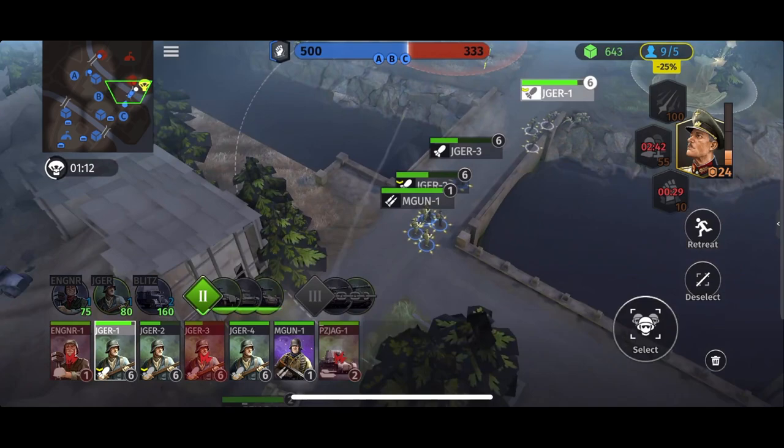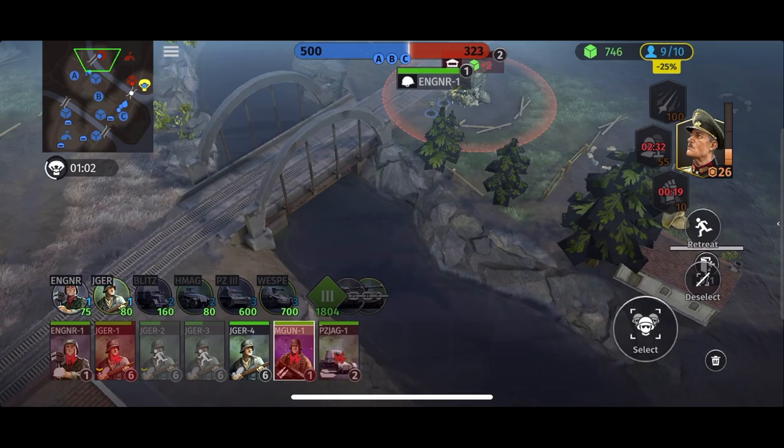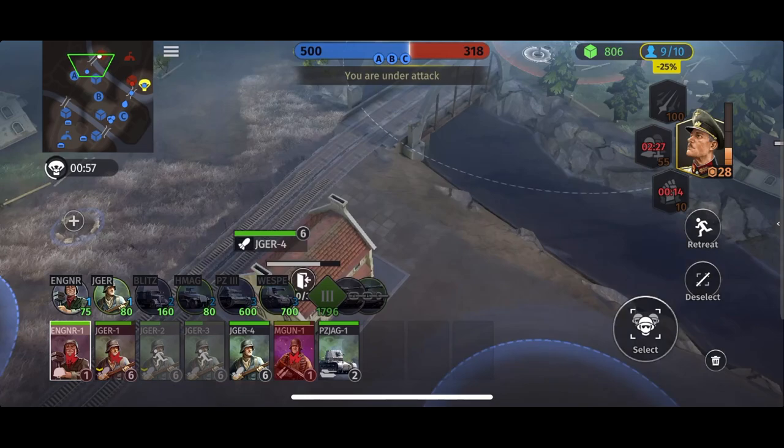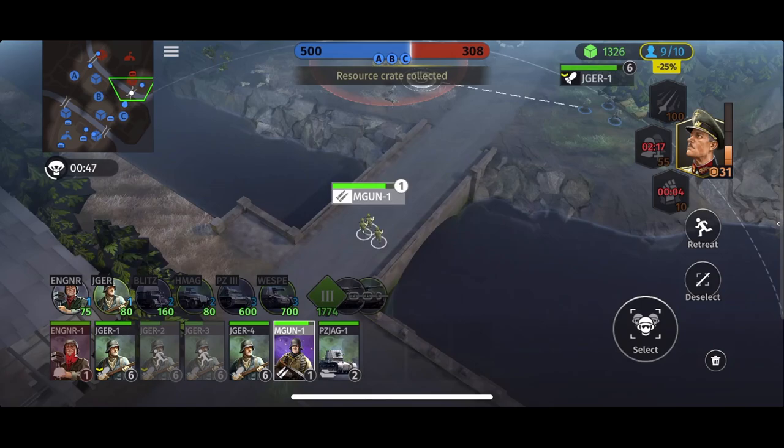Let's push forward and upgrade to Tier 2 now, finally. I'm going to probably retreat a couple of squads. One of our guys got Vet 1, which is great. Focus that squad there — we're pushing this side. Let's jump out of the house and rush around to this side as well. There we go — we get that supply there. Let's capture his point outside his base and move forward.